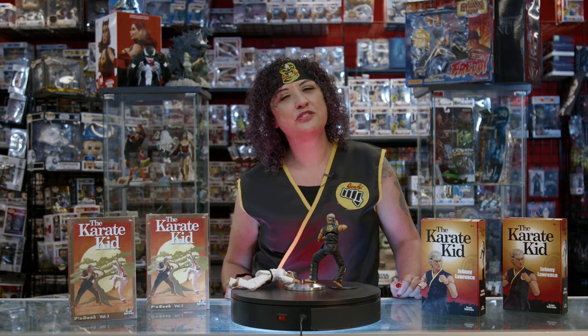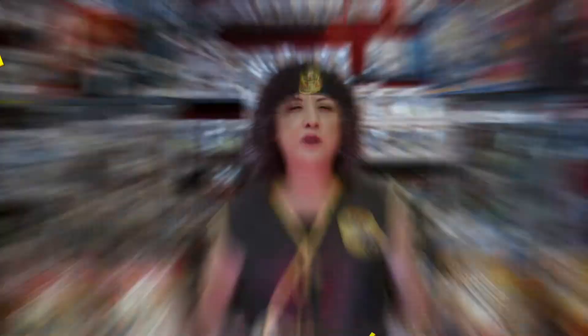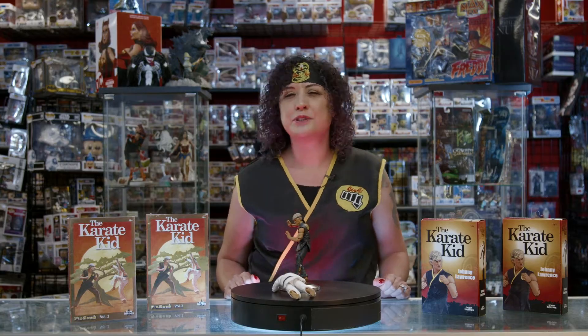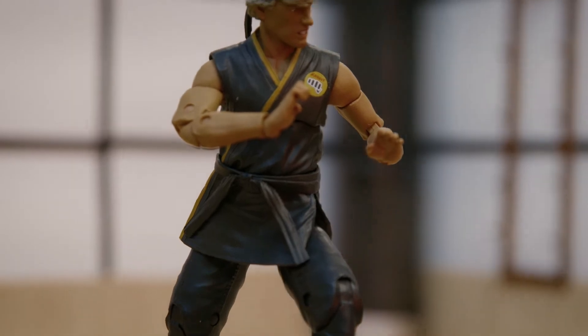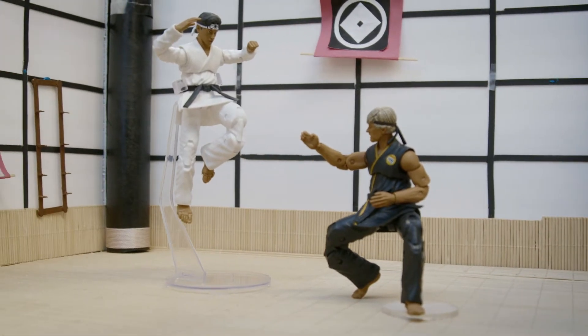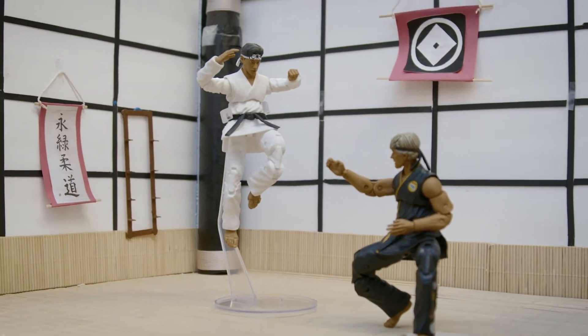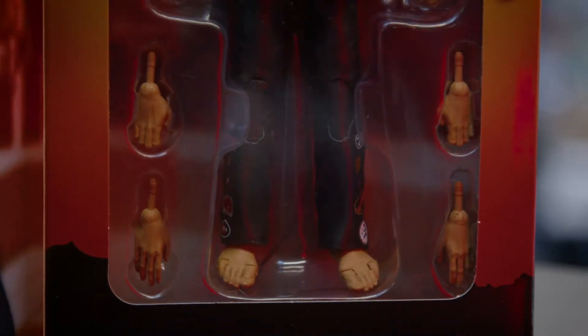Now enough with that snowflake karate — it's time to strike hard, strike fast, and show no mercy. We've got everyone's favorite 90s bully, Johnny Lawrence. Johnny's got his screen-accurate yellow and black Karate gi. He comes with three heads: cold-faced, angry, and angrier. And his 29 points of articulation is perfect for receiving a crane kick. And just like his foe, he comes with two alternate sets of hands.